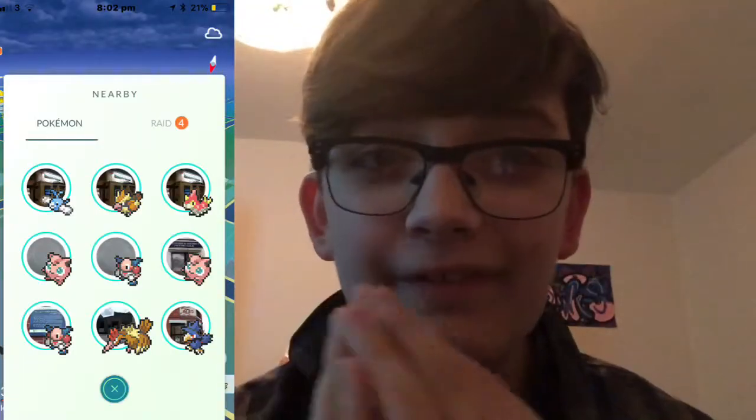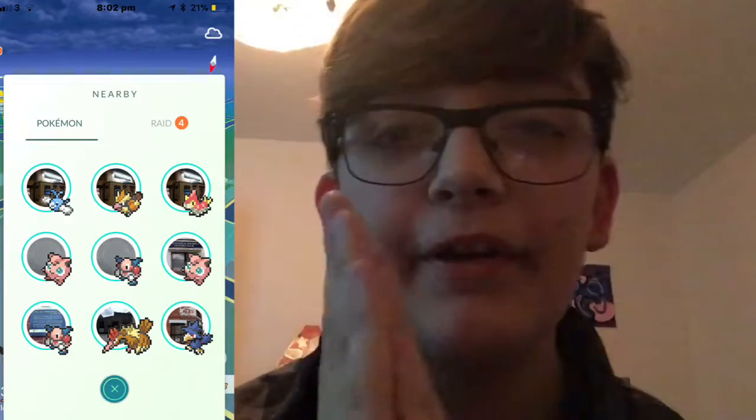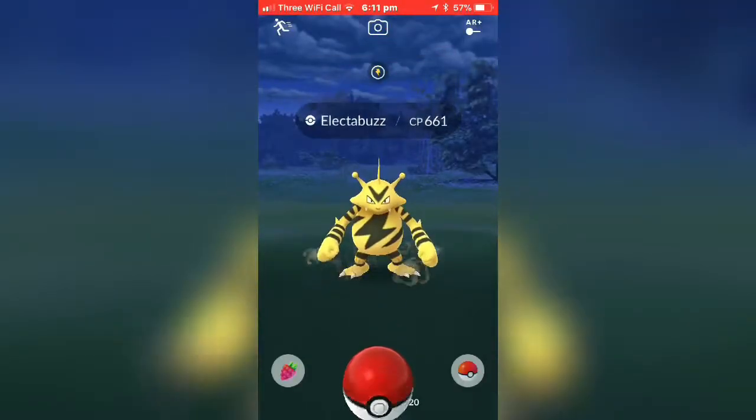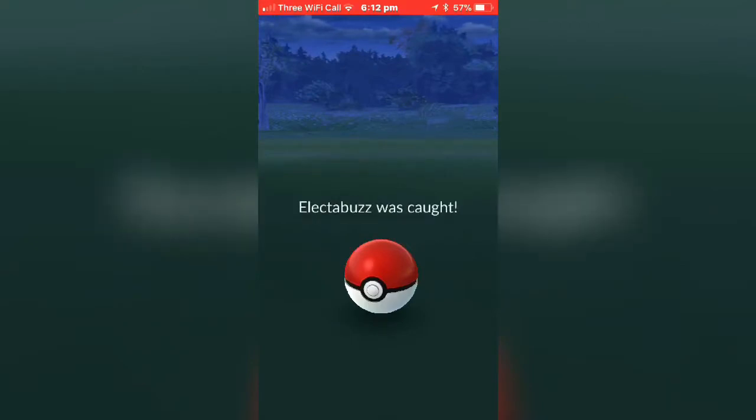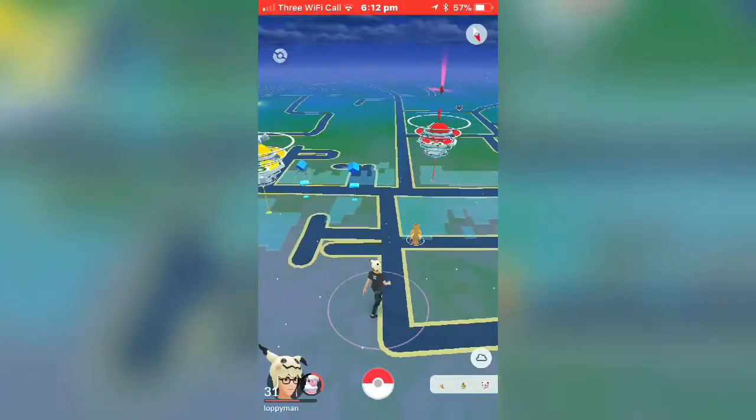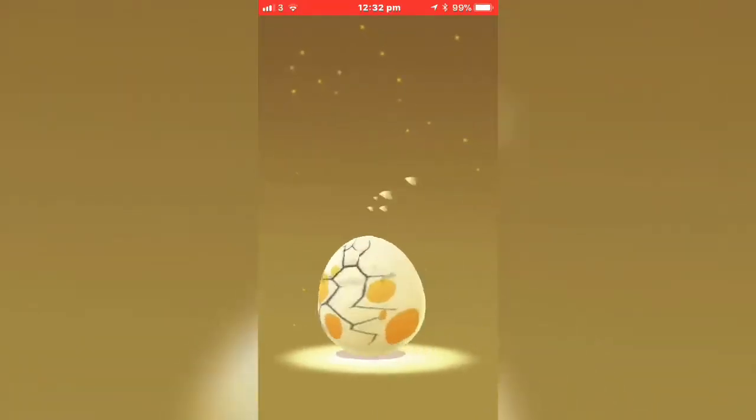Hello everyone, welcome back to another video — today I'm doing a Pokemon Go video. Usually I do a 'between last video and this video' thing, but it's been so long I've got a load of clips, so I'm just going to make it into one big video with a voiceover. Before I start — why did they decide to make the sightings Pokédex and Pokémon list 8-bit again? Anyway, in this video we'll have egg hatches from the Eggstravaganza and other eggs, clips from the February Dratini Community Day and the March Bulbasaur Community Day, rare spawns, new spawns, and more.